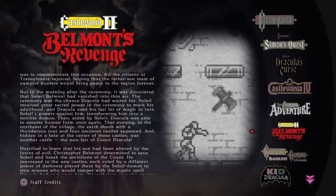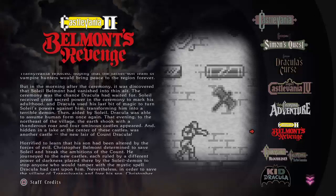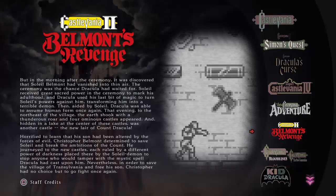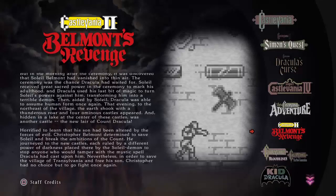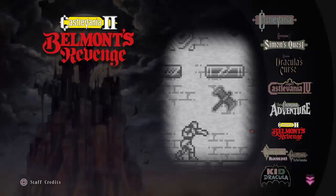Hidden at the lake of these castles was another castle — the new lair of Dracula. Horrified to learn that his son had been altered by the forces of evil, Christopher Belmont was determined to save Soleil and break the ambitions of the count. He journeyed to the new castles, each ruled by a different power of darkness placed by the Soleil demon to stop anyone who could tamper with the mystic spell Dracula had cast upon him. And that was one of the fastest bits of reading I had to do!